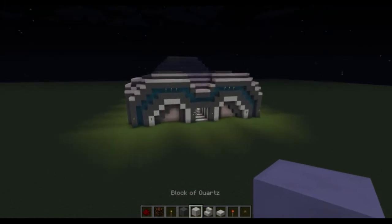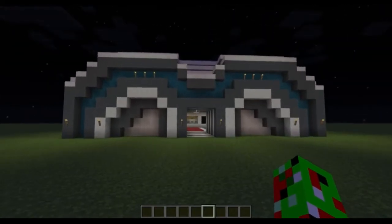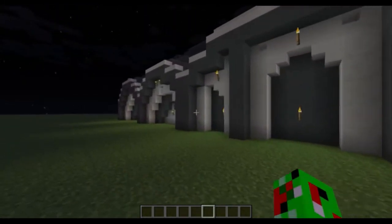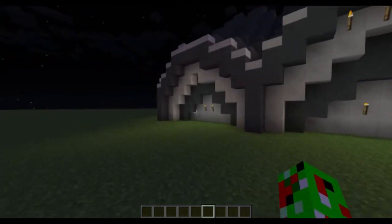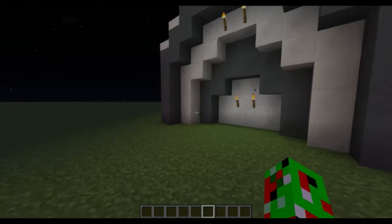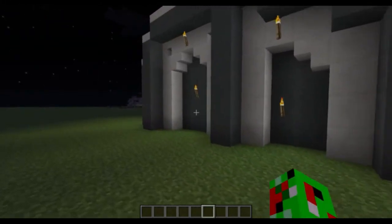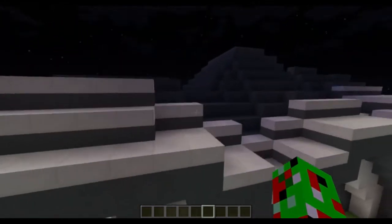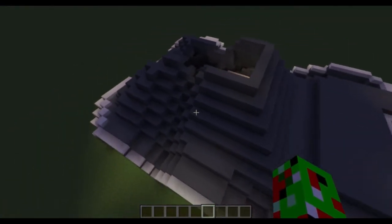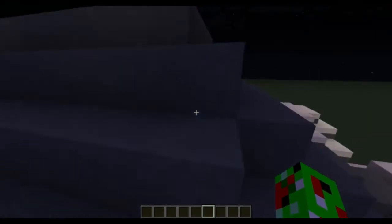Okay so this is what I came up with. Don't say that I ripped off Etho, because I just went with the colors and the arches — I got the colors and the ideas from Etho, but I did different designs. Especially inside the building it looks a lot different. The roof looks absolutely terrible, so I'm going to redo that in my normal world — I'll show you the end result in the next episode.